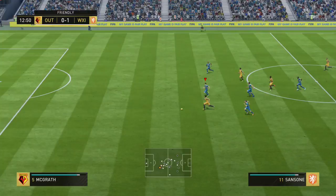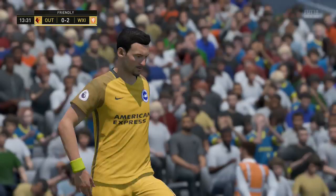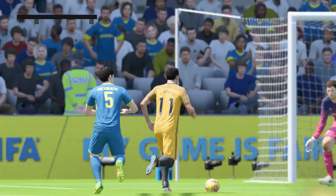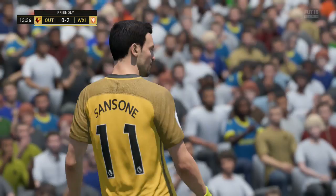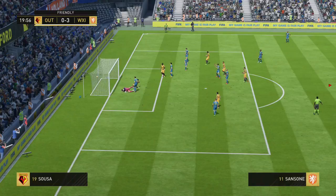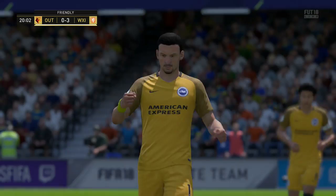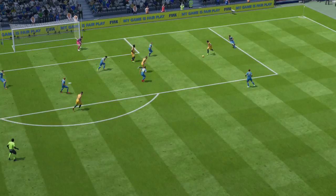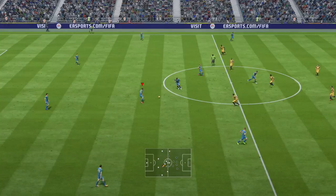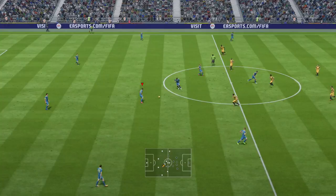One throw-in and he's through on goal — that's ridiculous. He went through all of my team. Another deflection goes straight to their player. Anything with a block or deflection goes to their player, not mine. The flukiest goals all the time. The matchmaking on this is stupid — my team is awful and they're putting me up against a team with 100 chemistry, a full Premier League squad, while I've got players from the Korean league.